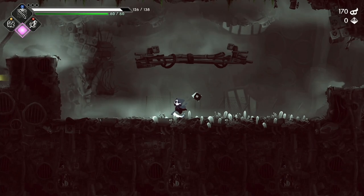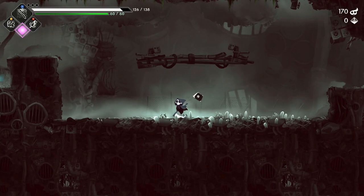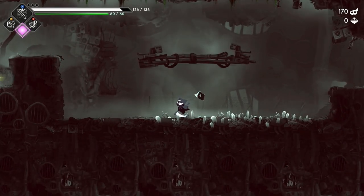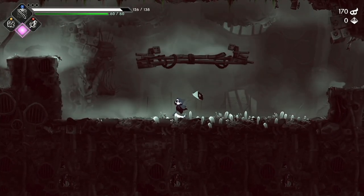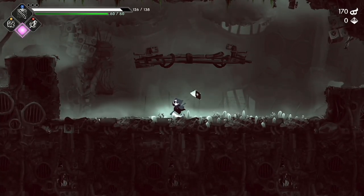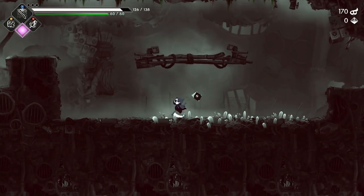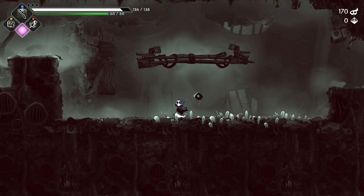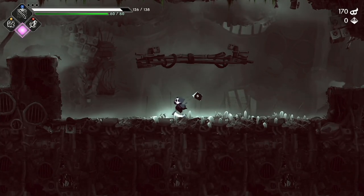One more detail: if you already have three blue animas and a fourth one drops on the map, nothing will happen — the fourth one just disappears. You don't get more health or any automatic healing. However, if you have three blue animas and you pick up a yellow one, the yellow one will replace a blue one. That's important to realize because yellow is better.